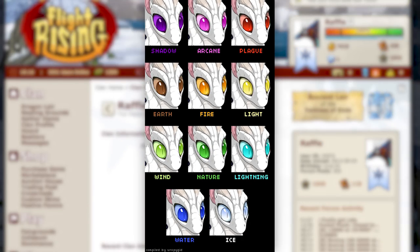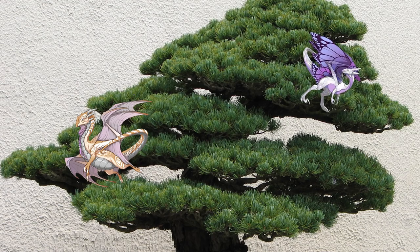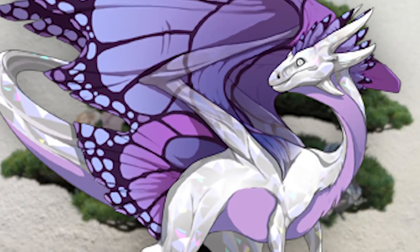All of the dragons that you hatch will have the eye color of your flight. For instance, plague is bright red, light is yellow, nature is bright green, while wind is light green. These are cliff notes to consider if aesthetics are really important to you. I think of my dragon lair like a bonsai tree, and I decided that the light white color of the ice flight eyes really meshes with how I want my lair to look. So I'm now in the ice flight.